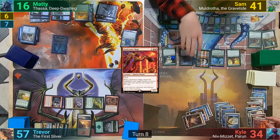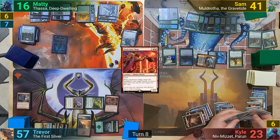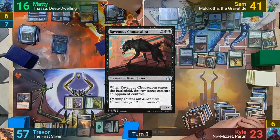The Plague Crafter then hits the field, and Maddy discards a card, while Kyle and Trevor sacrifice a creature. Moving to combat, Sam then swings the Gearhulk and Muldrotha at Kyle, who takes the hit. Sam then casts a Ravenous Chupacabra in his second main phase, hitting Trevor's Essence Sliver, and he then passes turn.